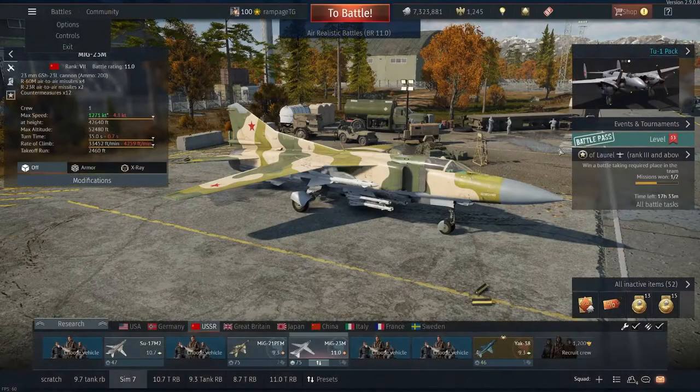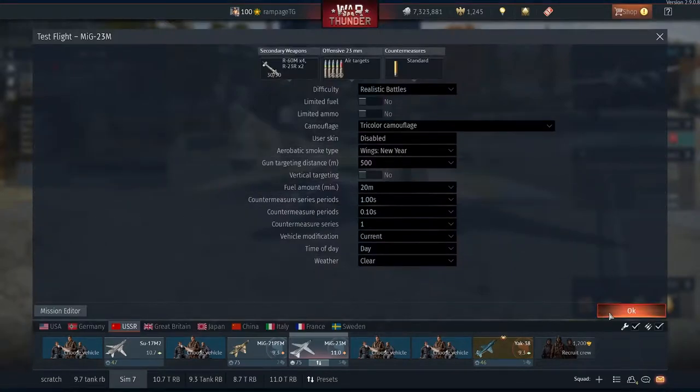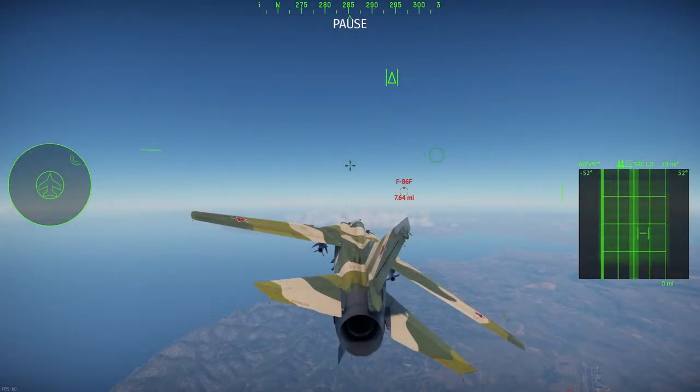Let's hop into a test flight — I'll be back once I'm up in the air and ready to explain the UI. Here we are in the test flight. I've climbed up, gotten set up, and paused so we can take a look at the UI.